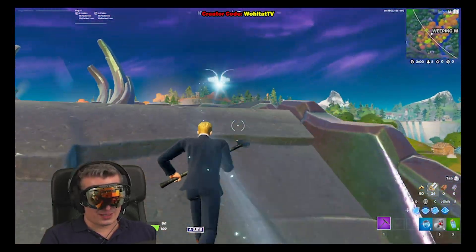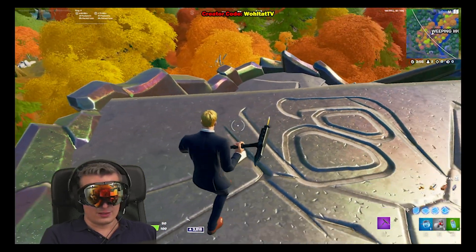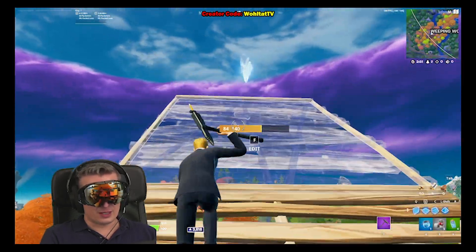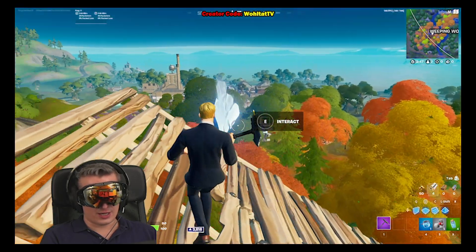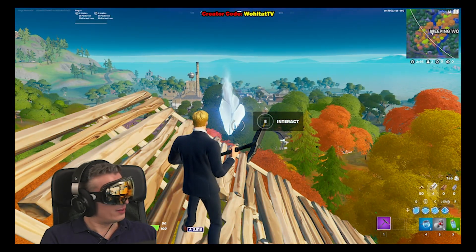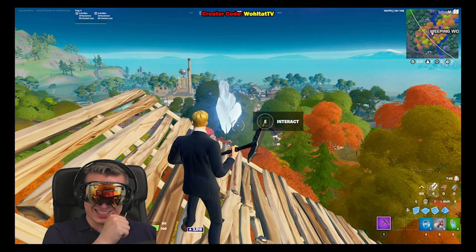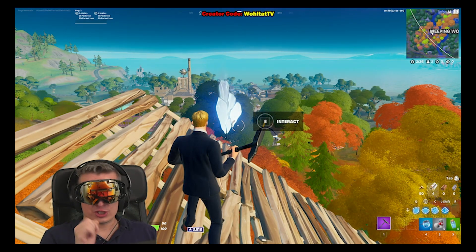Going up now. You want to pick up this — it's a shard — and then you complete the challenge. That's all for the Season 6 anomaly challenges.